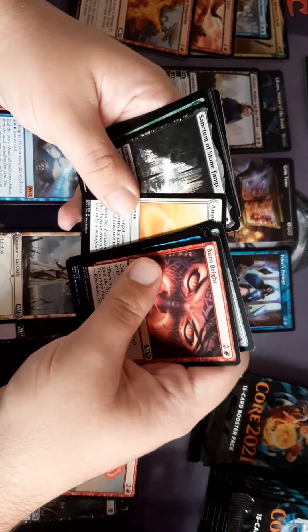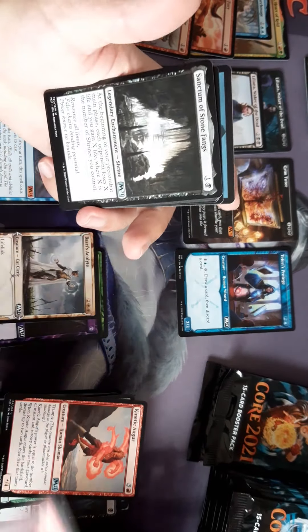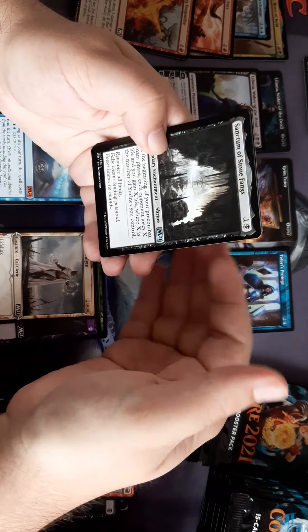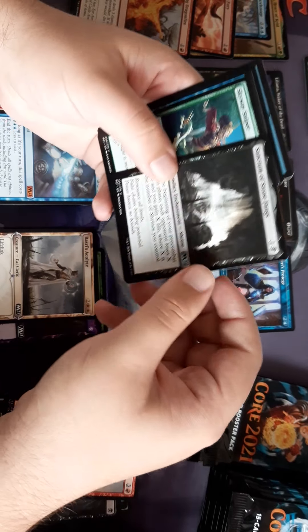Sky Spinner. And we've got a black shrine — that's the better one. At the beginning of your pre-combat main phase, each opponent loses X life and you gain X life, where X is the number of shrines you control. They're all legendary.